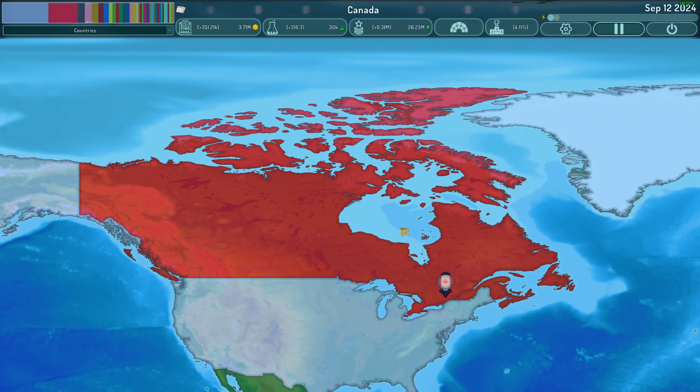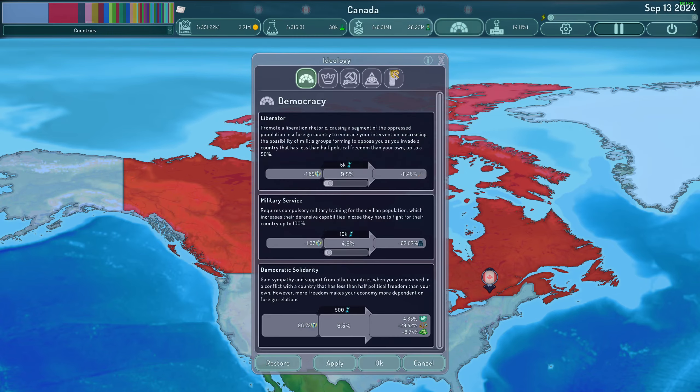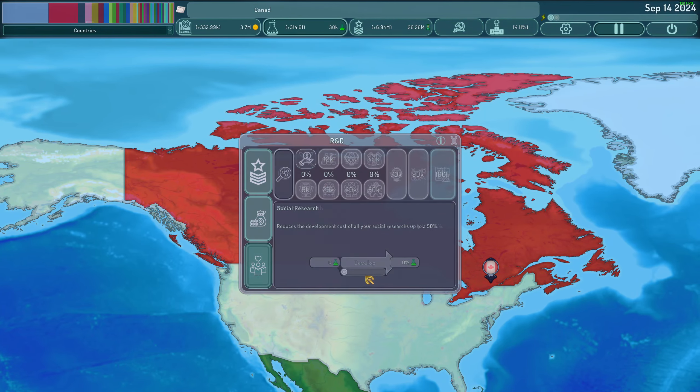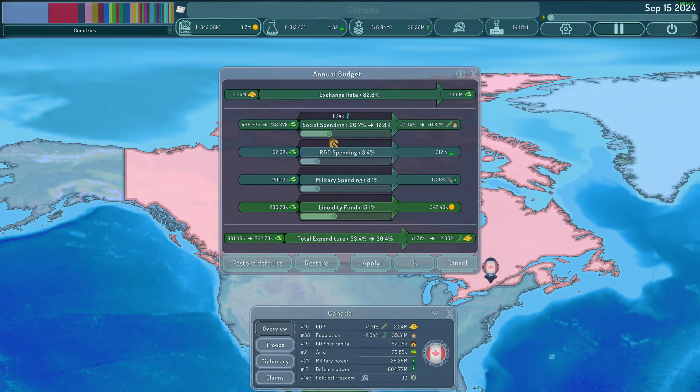First thing: pause and get a screenshot from pause. We're going to immediately flip to communism — I've noticed a lot of multiplayer players like it. We're going to do social research, and then bring our sliders down to 15, 6, 0, 15.